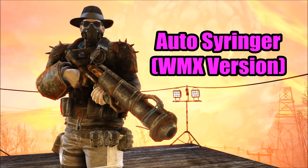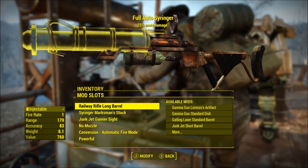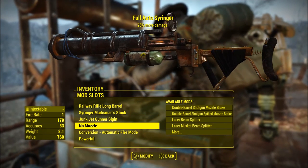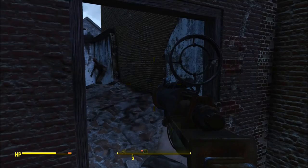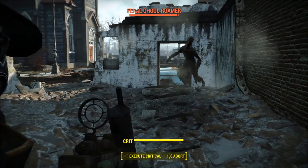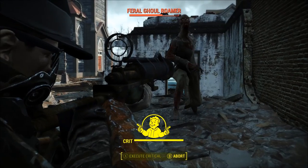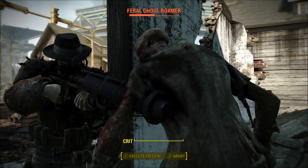This next weapon is the same as the last but uses the WMX mod instead of any mod any weapon. I used the WMX mod conversion to convert it to automatic fire mode. By using the WMX mod you can actually keep the rifle looking like the original, however I changed the design a little bit just to suit these videos. This weapon still has the same issues — infinite ammo, and whenever you use it in VATS it will become a single shot weapon instead of automatic fire.